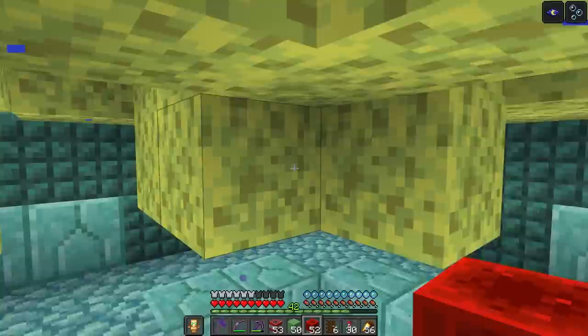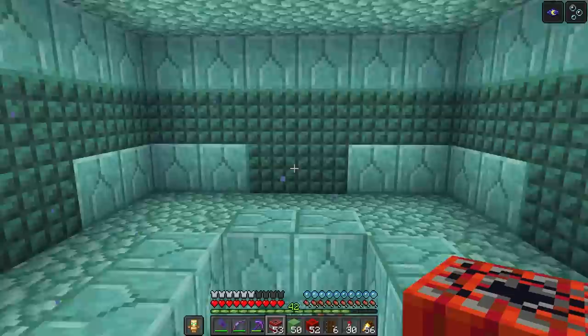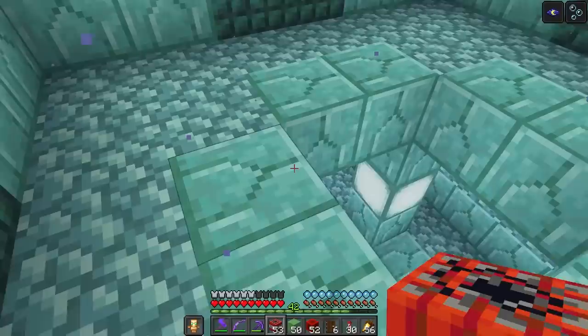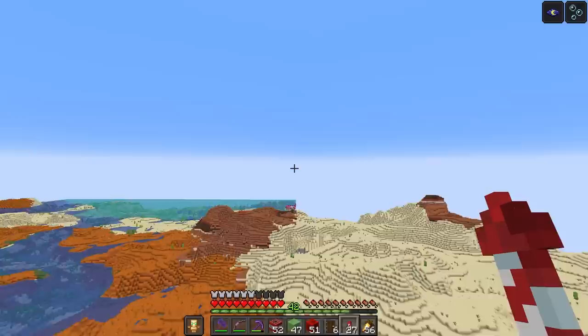Oh my goodness — jackpot! We found a second sponge room. 68 sponges — we definitely hit the jackpot with this one. I was going to raid a few monuments today, but I think one will do. 64 sponge will get the job done. So I guess I'm just going to blast my way out of here at this point. Very successful mission, I would say. And while we fly back to our base, let's take a quick commercial break.